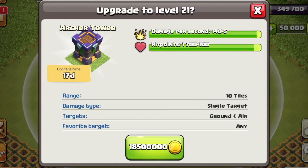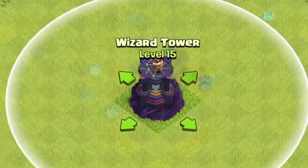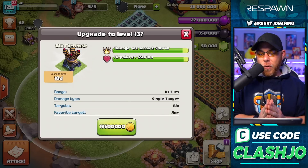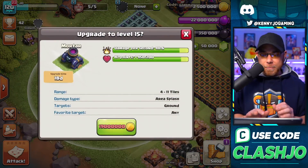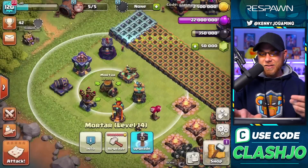The Archer Tower costs 18.5 million gold with an increase of 5 damage per second. The Wizard Tower costs 19.2 million gold with an increase of 5 damage per second and an 18 day build time. Air Defense goes to level 13 with an 18 day build time, 19.5 million gold, and a 40 damage per second increase — they're really trying to target those dragons. The Mortar goes up to level 15 with an 18 day build time, 19 million gold, and an increase of 6 damage per second.